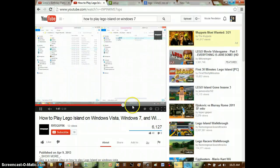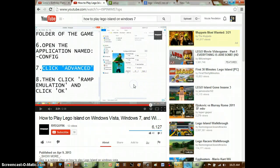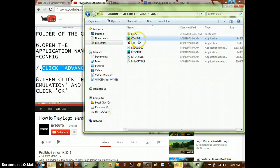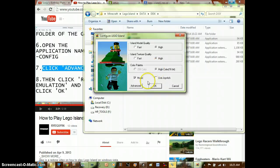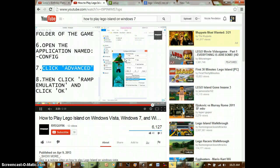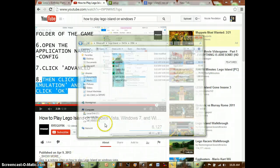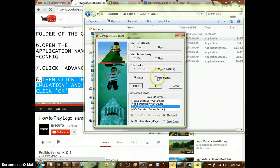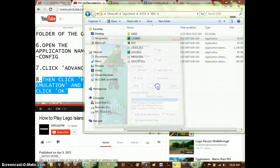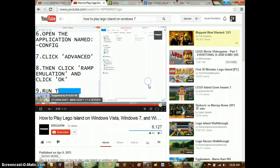Once you're done doing that, go to Events, then go to Map Emulation and hit okay. Run the game and that's it — you're done. Now you can play Lego Island on Windows 7!